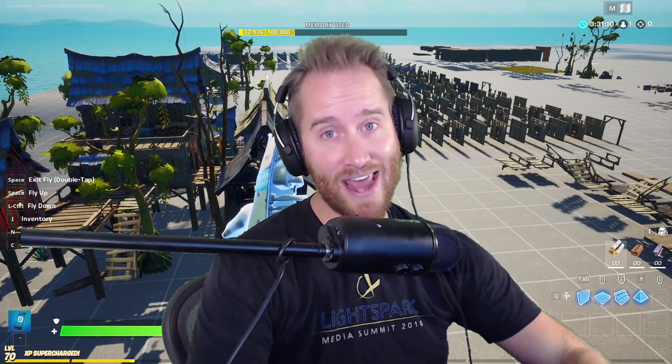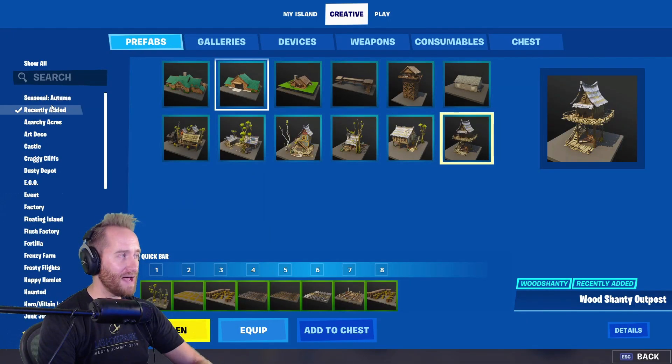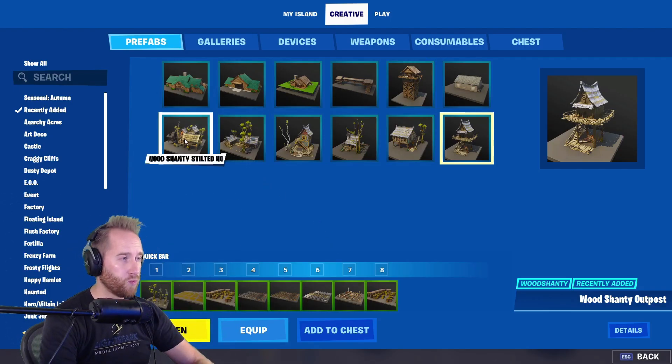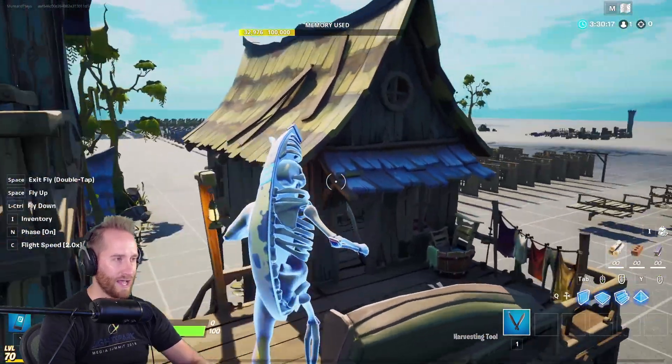I always like to start by looking at the prefabs they've given us. If you go to prefabs and check out recently added, you're gonna see all the Wailing Woods stuff they added a couple of weeks ago, but now they've added a bunch of these wood shanty stilted house things. Let's look at all of them.